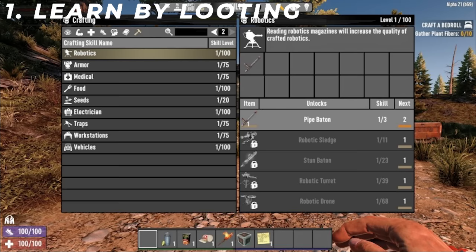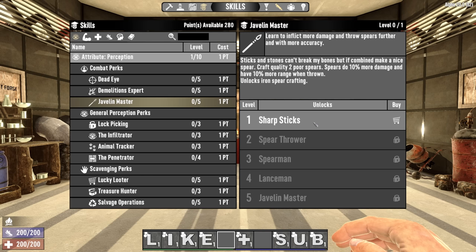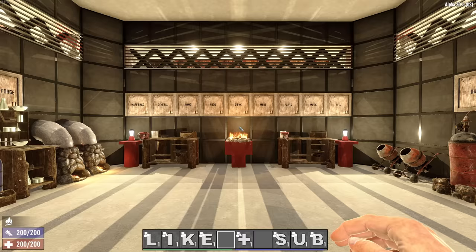Perhaps the most dramatic change to the pre-existing game announced so far is the new Learn by Looting system. Learn by Looting is an overhaul to the crafting system. In the current game, you spend skill points and immediately unlock higher quality or more advanced items. In the case of weapons, armor, and tools, the quality increase applies to all tiers of items equally.